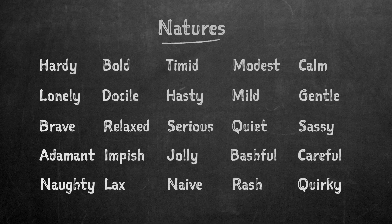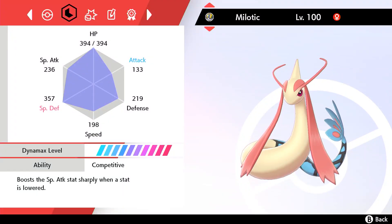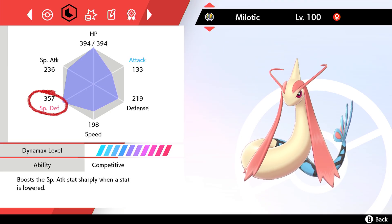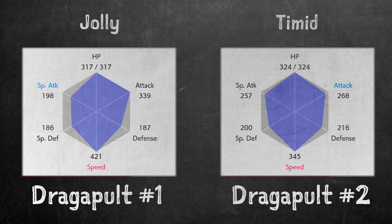Pokémon also have one of 25 natures that affect how their stats grow. Most natures boost one stat and hinder another, though a few are neutral. You can easily tell what a nature does without looking it up by looking at the Pokémon's stats. The boosted stat will be written in red, while the hindered stat will be in blue. The first Dragapult is Jolly, which improves its speed at the expense of its special attack, while the second is Timid, which boosts speed at the expense of its physical attack instead.